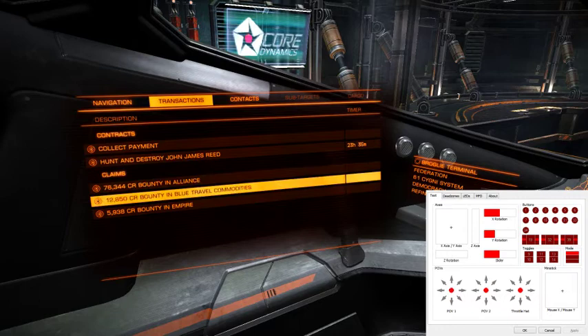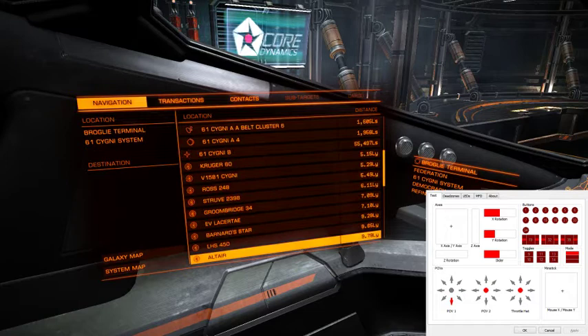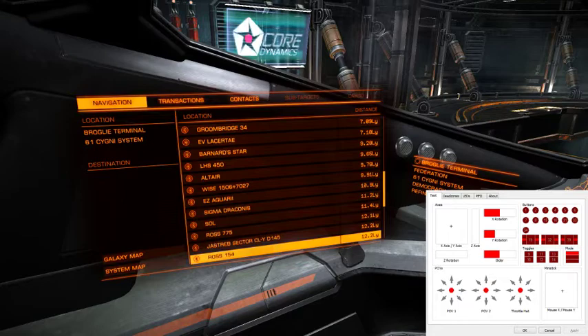Still got some stuff — I need to pop over to the Alliance to claim those back. But whatever, doesn't matter. So for now I'm in Broly Terminal. This is 61 Signy. I'm not a million miles away from Sol — actually that's a lie, I'm very much more than a million miles away from Sol. But also Ross 154, and I'm going to go search for him there.